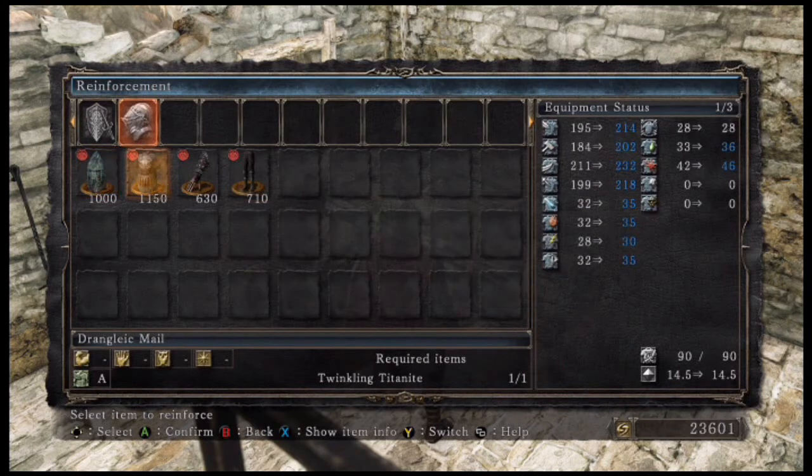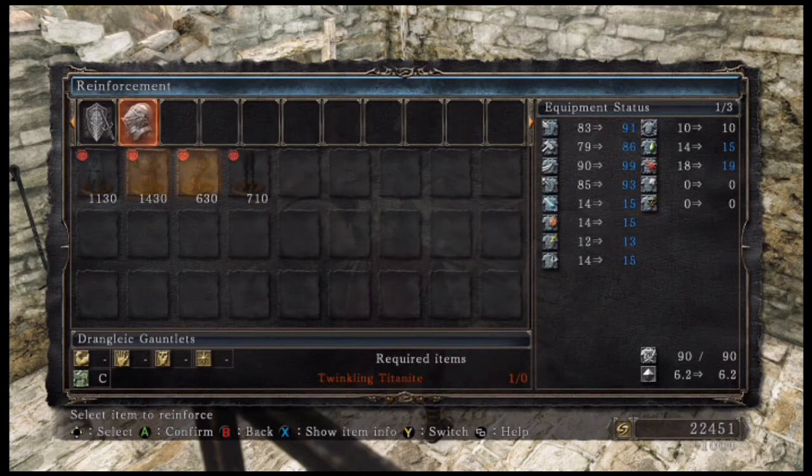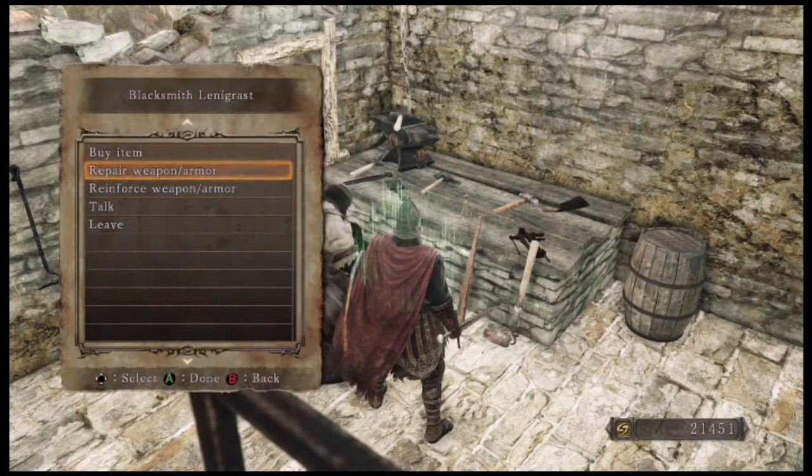I could upgrade the Old Knight Helm — I'm gonna wait on that, actually. I'm gonna upgrade the Drangleic Mail instead. There we go — since I have that Twinkling Titanite from defeating the Pursuer. That was a good boost — like 20 points or something. I feel like I should because I don't know if I'm gonna get a better helmet anytime soon. Might as well — I'm gonna live for the moment.